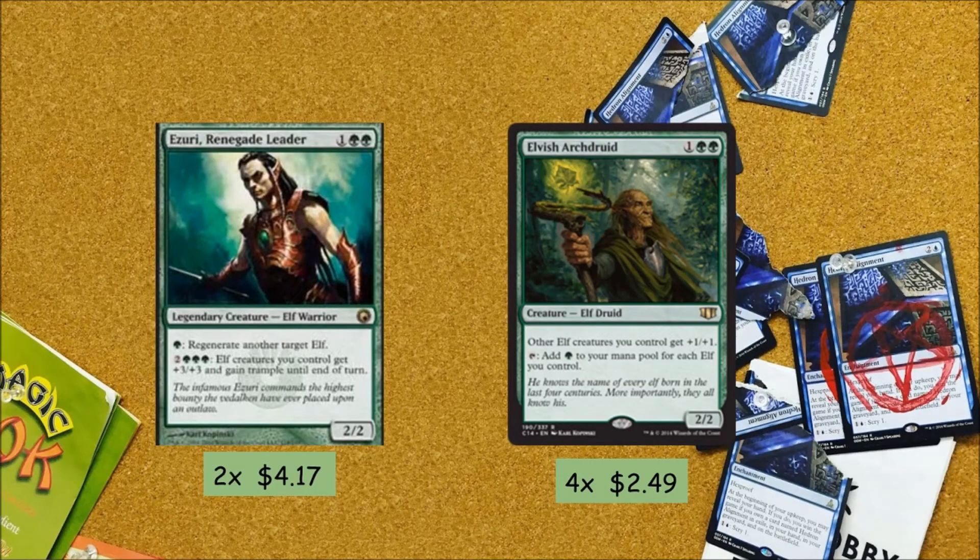Now on to our 3-drops: we have 4 Elvish Archdruid and 2 Ezuri. Elvish Archdruid is a lord and gives us a ton of mana — it's probably the best elf in the deck in my opinion, and it gives us the mana we need to win with our win conditions. One of those win conditions is Ezuri — he gives us regeneration in case they try to kill our elves, and an Overrun effect for 5 mana that we can activate as many times as we want, letting us pummel through the entire board. We're only playing 2 because of the Legend Rule, and he can be shut down by Pithing Needle.